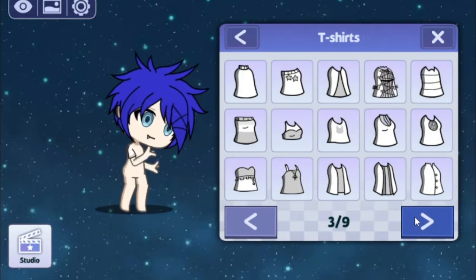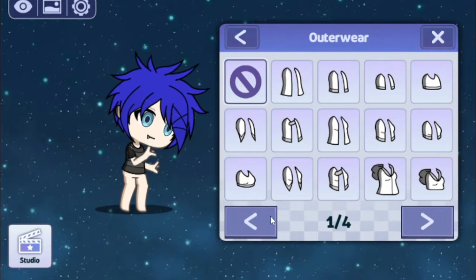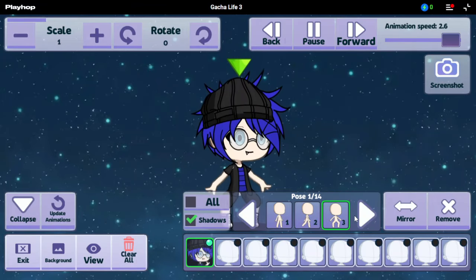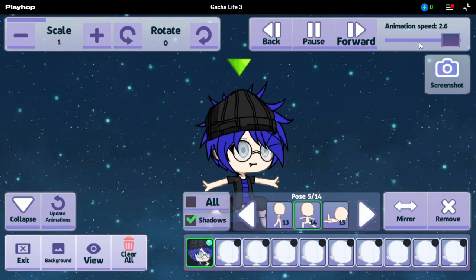When it comes to creating characters, the quality is affected. The characters in this game are uglier and there are fewer options to create. In the video studio part, it works quite the same as in the original Gacha game, so there's not much more to say.